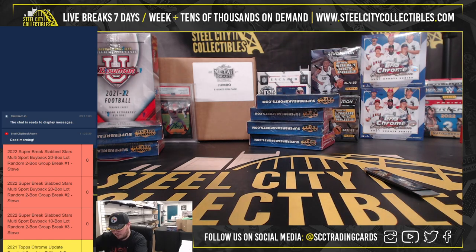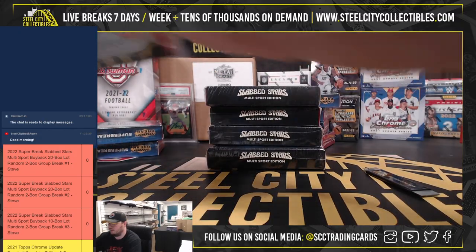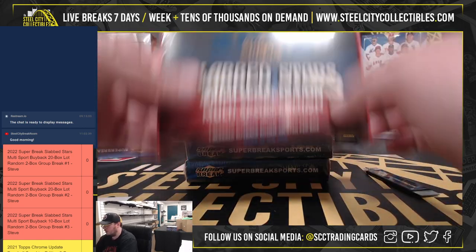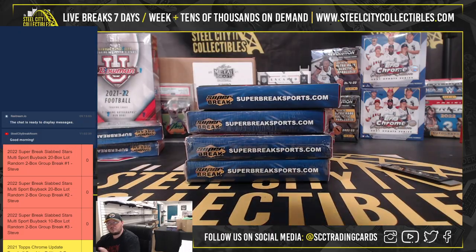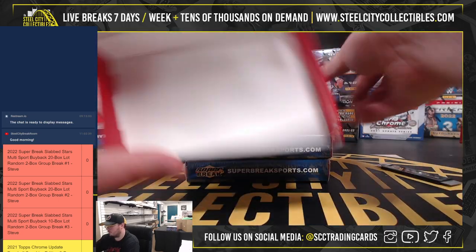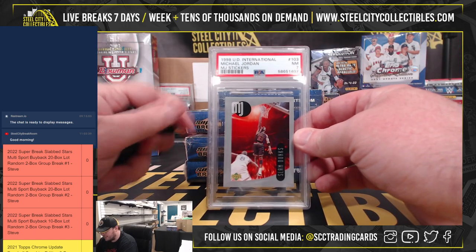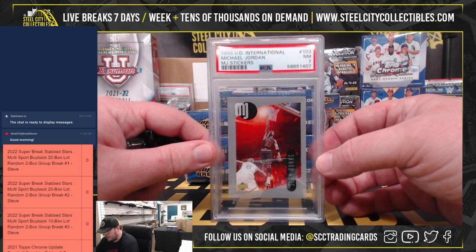Alright, so a lot of boxes here for Johnny — he's gonna have 8. Good luck everybody. We're gonna have a 1998 Upper Deck International Michael Jordan stickers, PSA 7.